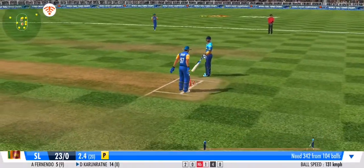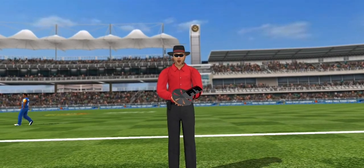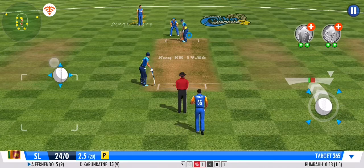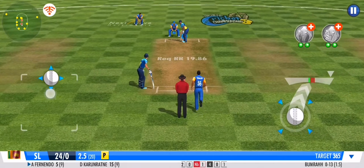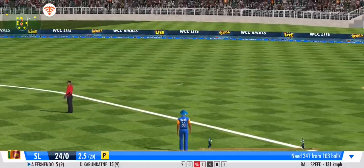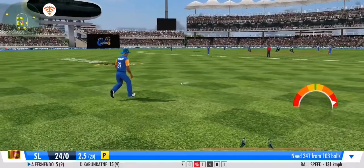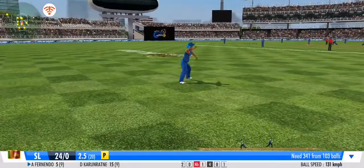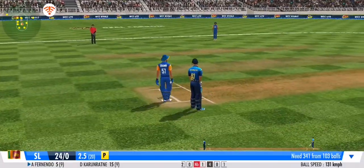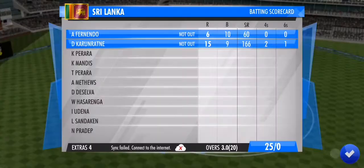Direct hit and the batsman should be in trouble here — this one's pretty easy for the umpire, and he signals not out. He's played it with soft hands to the on-side, making it look effortless. An impressive sprint by both batsmen. Good over from the batting team.